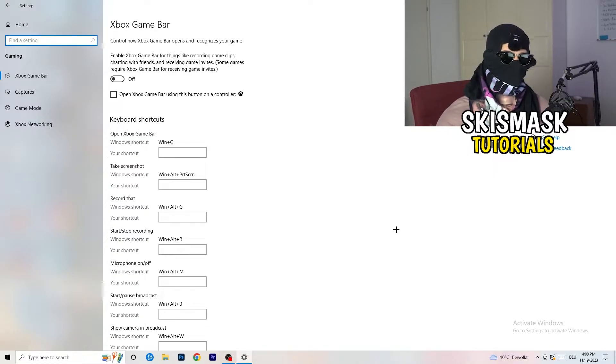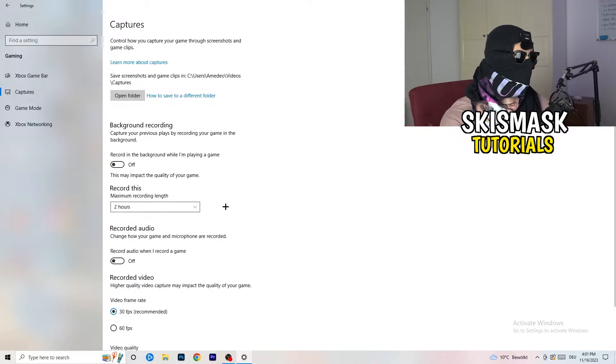Xbox Game Bar causes a lot of trouble, especially on low-end PCs. You don't want anything running in the background affecting your performance. Afterwards, go to Captures on the left-hand side, then go to Background Recording — 'Record in the background while I'm playing a game' — and turn this off.